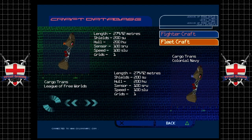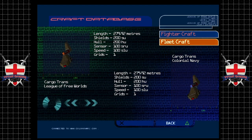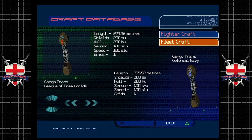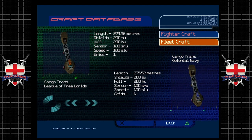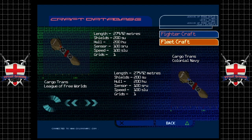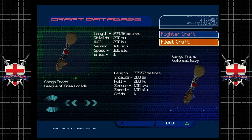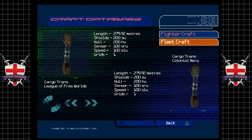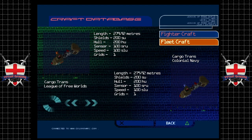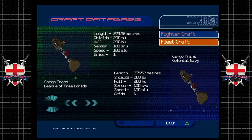The Cargo Transporter is one of the most basic craft used by the Empire. It is not fast, not maneuverable, and is vulnerable to attack. Its design has changed little since the early transport runs between Earth and the inner planets. The Cargo Pod is simply carried in the craft's underbelly, attached by two electromagnetic clamps.